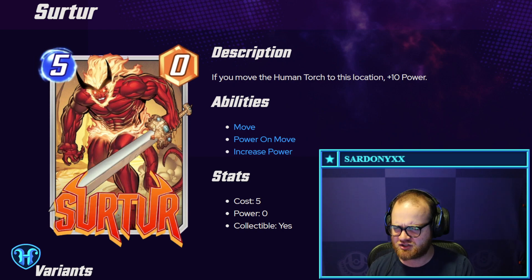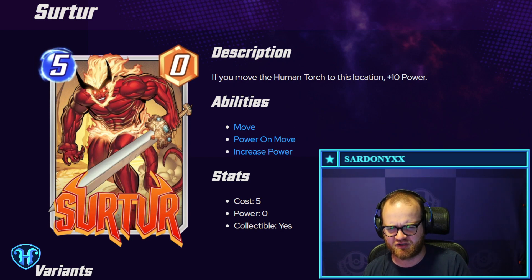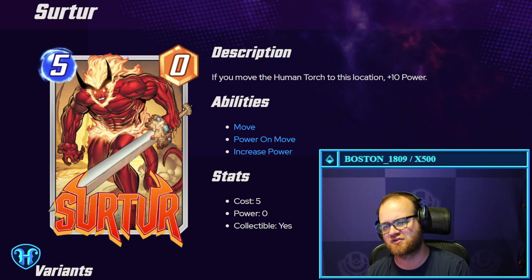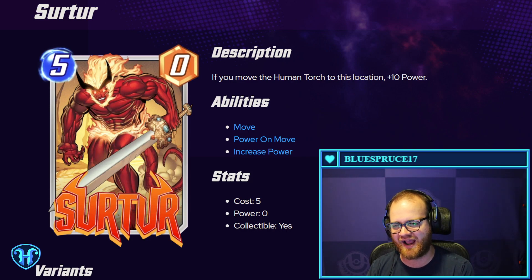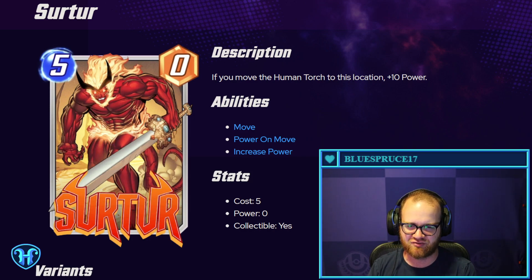Sorter — I think this is one of the first cards we have that explicitly references another card. It says: if you move Human Torch to this location, plus 10 power. So kind of a pretty big risk — it does nothing if you don't have Human Torch to pair with it. But if you do, 10 power for five mana is a pretty good rate.